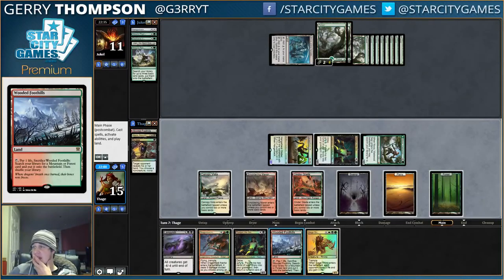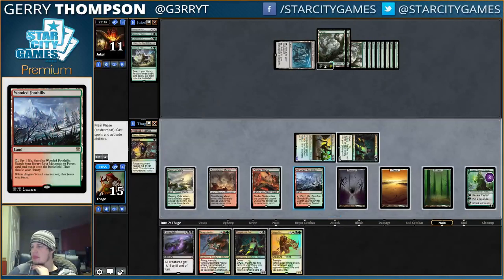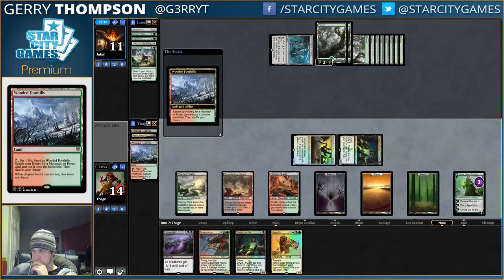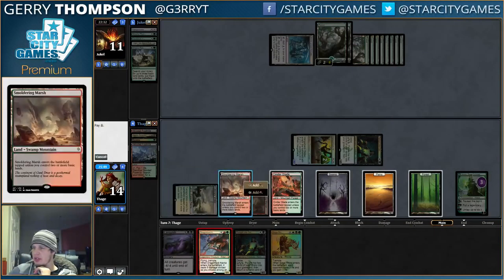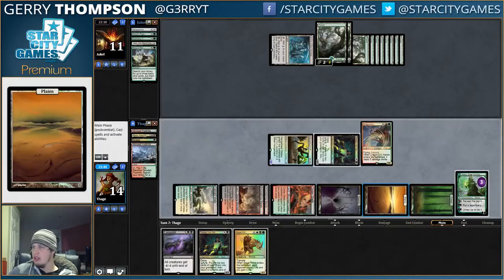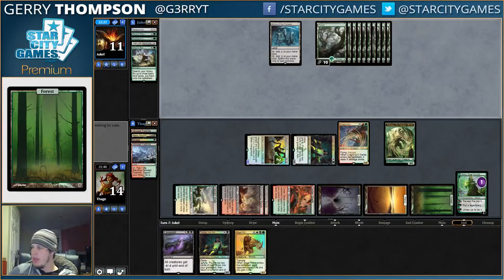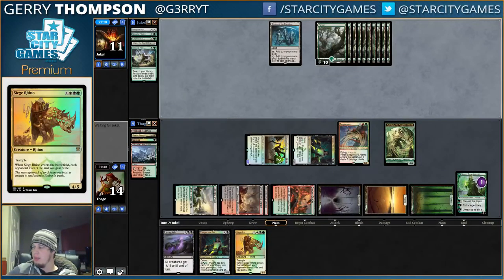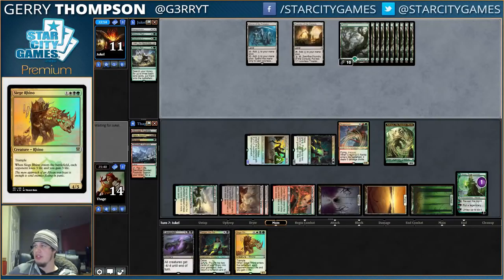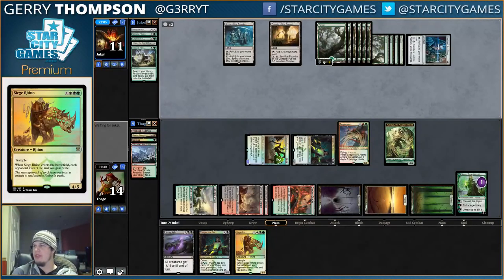Then they're going to Ulamog some stuff. We are going to play a Tasigur and then Siege Rhino. Attack for 8, put you to 11. Maybe we play Tasigur this turn so you have to exile that. It's got to be better — because if he hits me once with Ulamog, then Tasigur has no value. I think it is better to play Tasigur this turn. Make a 4/4, we'll probably exile Tasigur and Hangarback maybe, and then attack all out for 4 damage. Put him to 7, Rhino down to 4. That might be able to work.